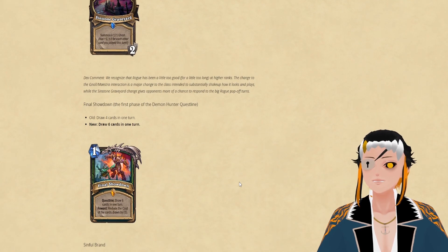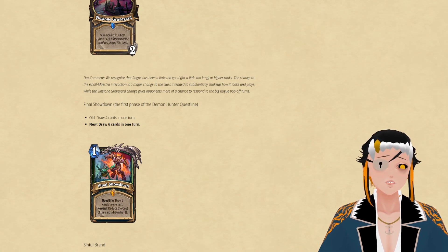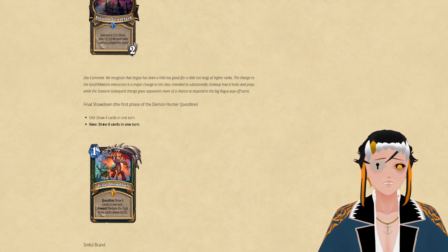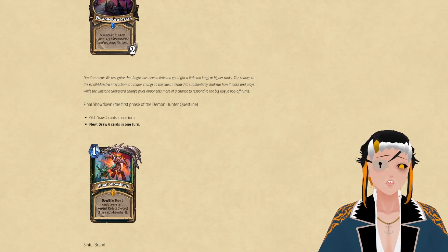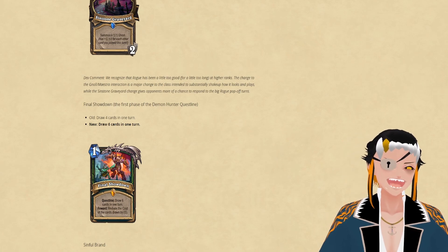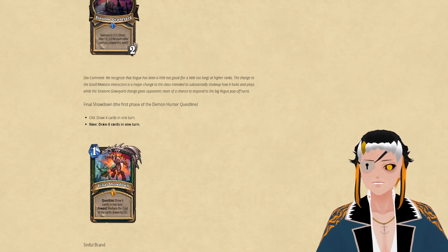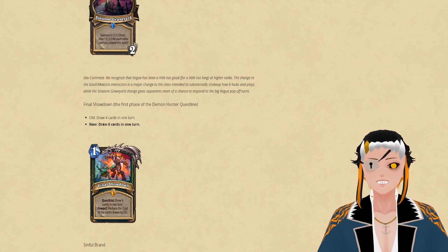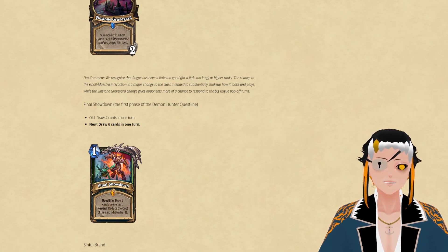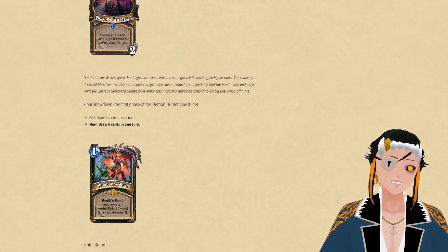The next change is to Final Showdown, which is going to make the first step require six cards drawn instead of four, which actually probably kills the card. While I do understand this card has become quite a problem recently, it does make me a little bit sad because I've had a golden copy since the pre-order of United and Stormwood, which means I'll get a lot of dust. It always felt like it was missing one or two cards from being incredibly strong, and it turns out we finally hit that break point where it did need to see some changes.